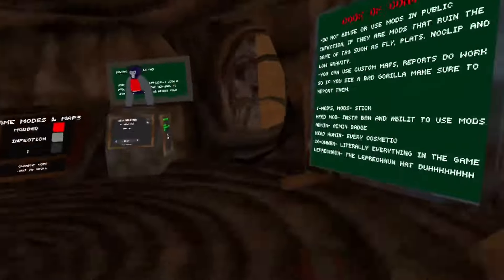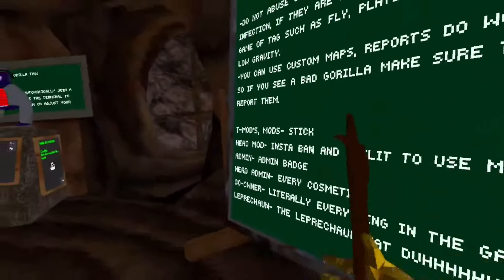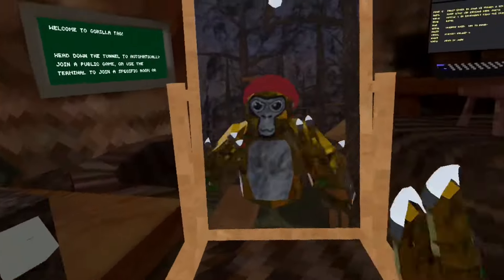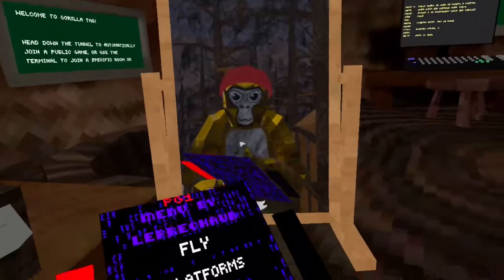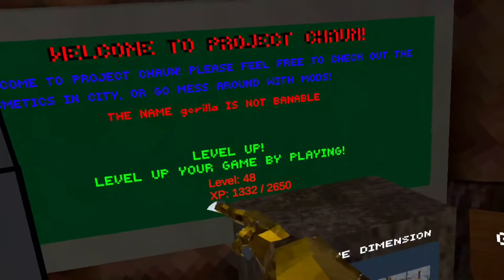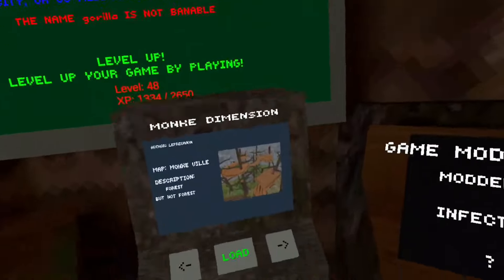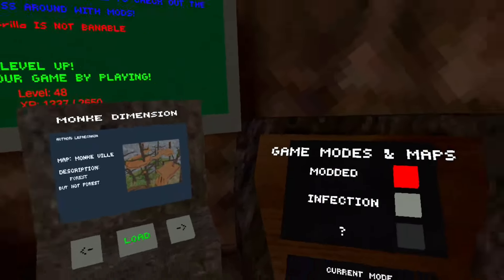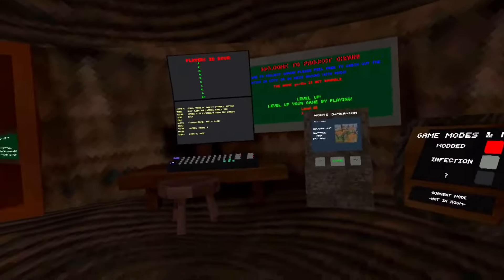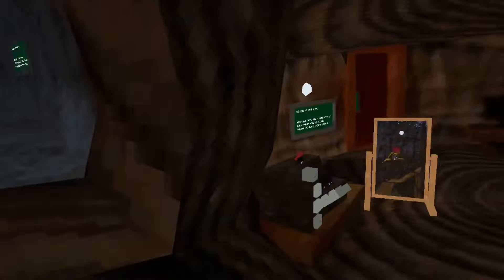Stick, obviously, for moderators. Charm mods — right here — shows what everybody has. Same with admin badge, obviously. So let's go check out City. But before we do, there is a leveling system: the longer you play, the higher level you get. And there are custom maps, which I will be adding more soon. I'll let you guys check out everything else in Stump, and let's go to City.